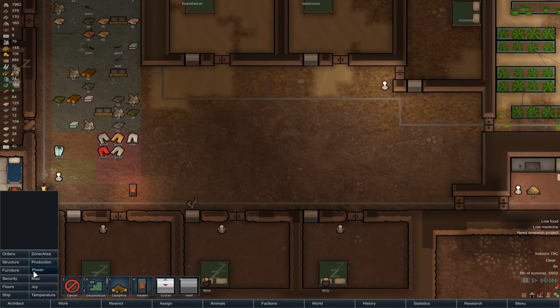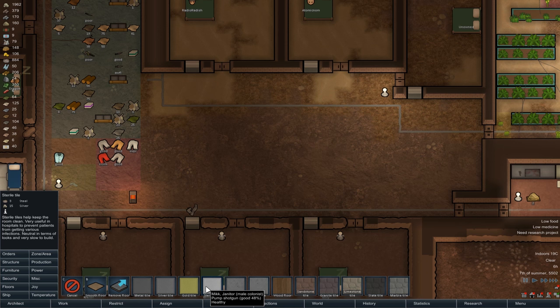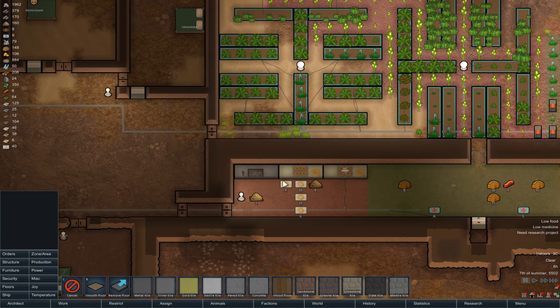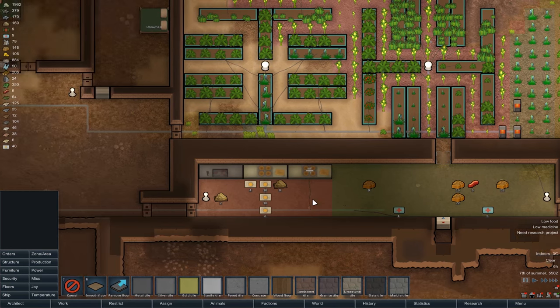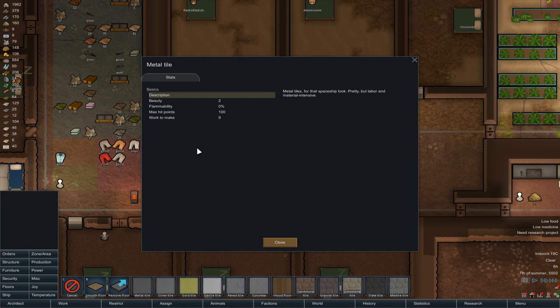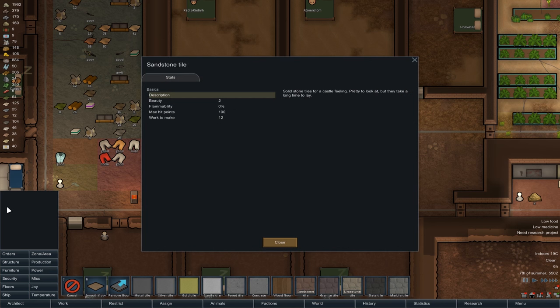In here we're going to want some floors. We can smooth some of it but not all of it, so I'm tempted to not use that at all. Another question is whether or not putting sterile tiles in the fridge helps — it's a really expensive thing to do, so I'm wondering about that. Silver tiles are very expensive. Metal tiles have beauty of two. The smooth floor doesn't tell you what the beauty is, which is kind of annoying. Sandstone is only two again, so in reality that's no better than the metal, but obviously it's a little bit more free for us to use. We've got marble too — does marble look any nicer? No.